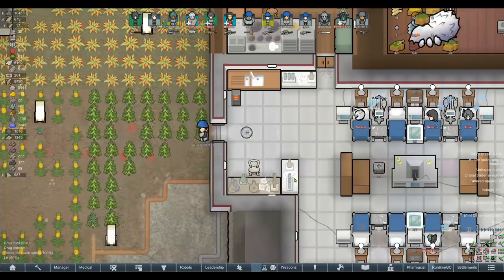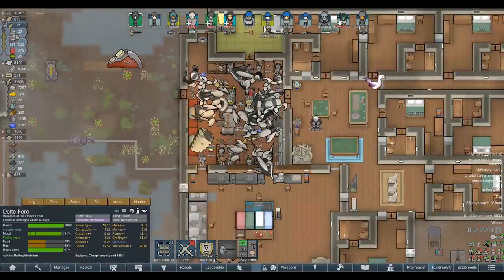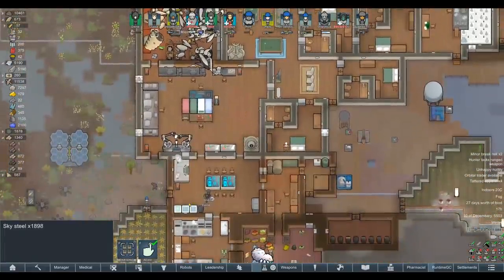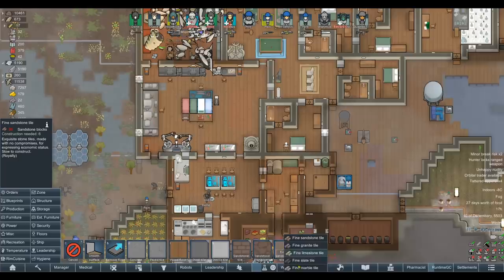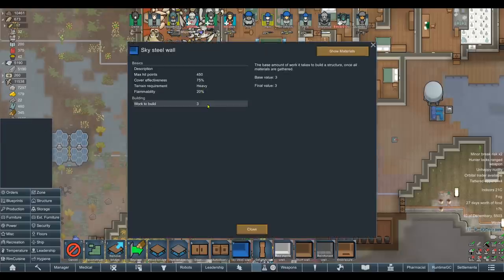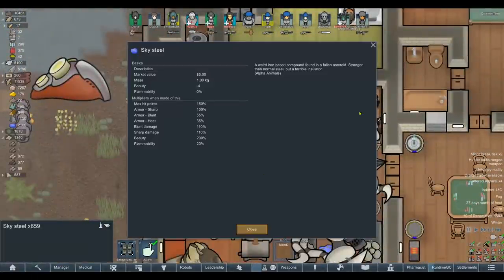A thrumbo breeding farm — that would be pretty ambitious and pretty ridiculous, but we could always give it a go. We also got a whole caravan's worth of loot, so we've got a ridiculous amount of skysteel I want to put to use. We could even go as far as to replace some of the floors in the base with skysteel tiles — gives a massive beauty bonus. Actually, you can't? There are no skysteel tiles. That doesn't make any sense. Maybe we can build walls out of it instead. Those give a beauty bonus of nothing.